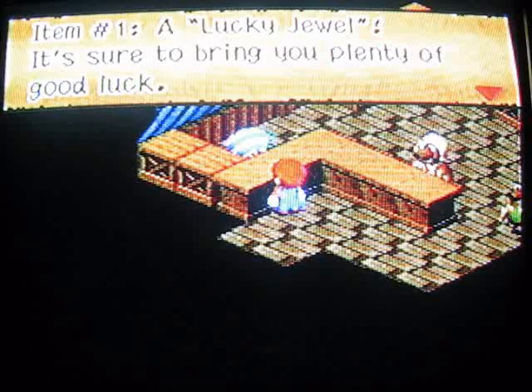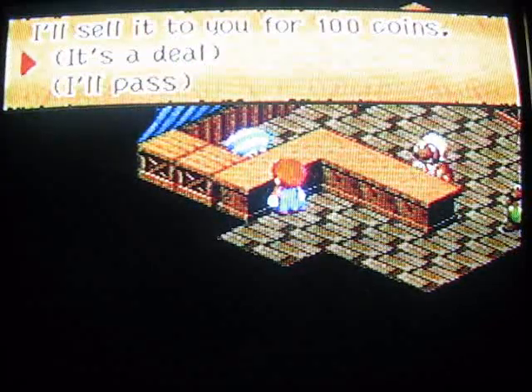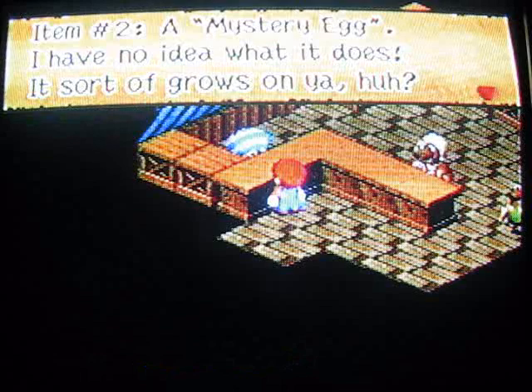Go in this item shop right here and talk to this guy. He says 'Good to see you again, I'll show you my inventory.' One is a Lucky Jewel — it's sure to bring you plenty of luck. I think the Lucky Jewel gives you a chance to play that lucky game when you choose Yoshi — that spiky guy in a bird. I think that's what it triggers.